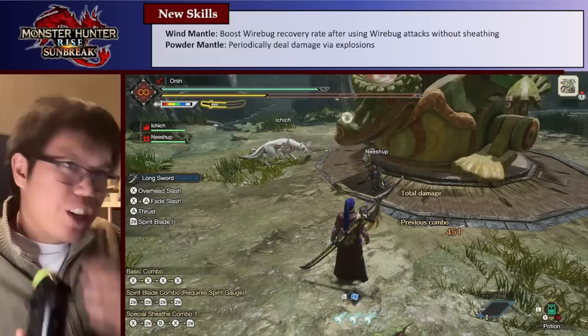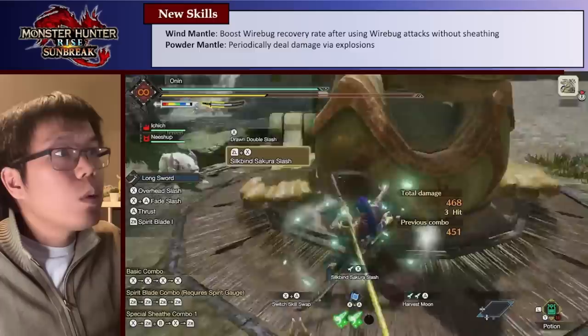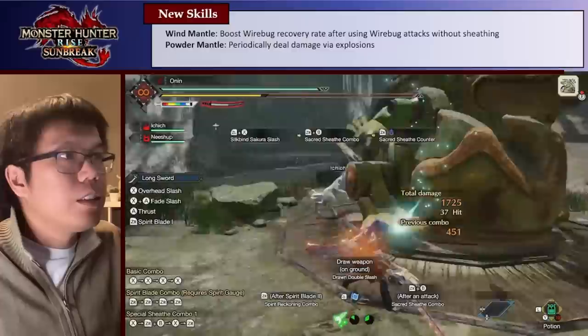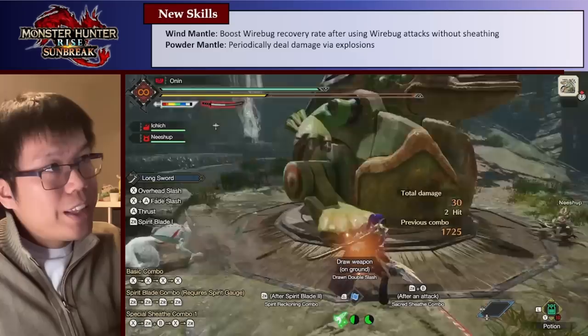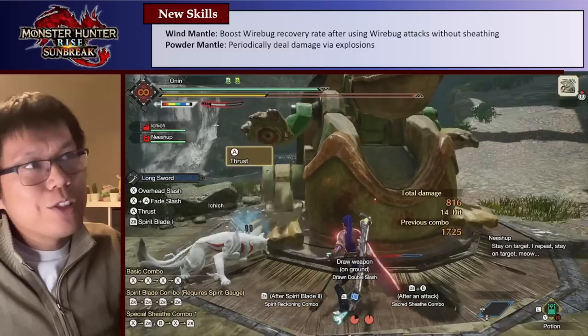The other interesting skill is Powder Mantle. Basically, if I attack enough times I'll eventually get a red aura. You get Powder Mantle off the Risen Teostra gear — and as you can see I now have this red aura on me. While I have the red aura, when I get attacked I do a decent amount of damage for free on the enemy just for being attacked. What you want to do is wait, or keep attacking, and not get hit — and eventually this aura will turn blue. Once it's blue, the next time I'm attacked I'll do a whole lot of bonus damage. You can see I did 523 damage, which is quite nice.